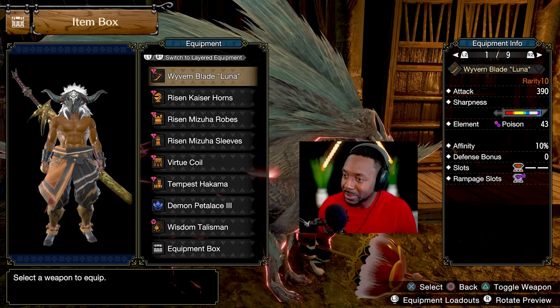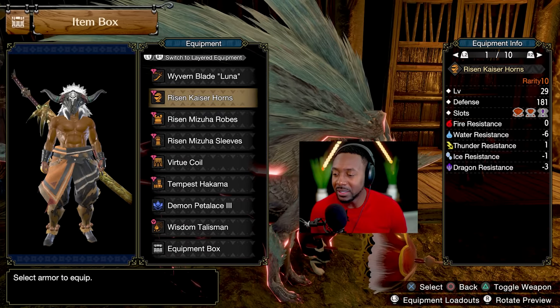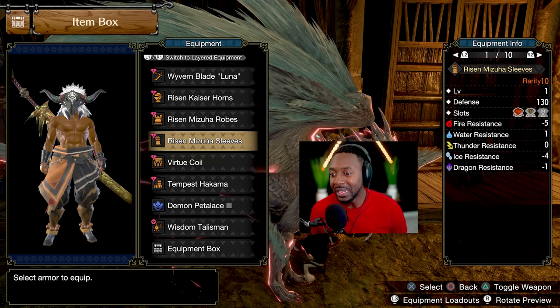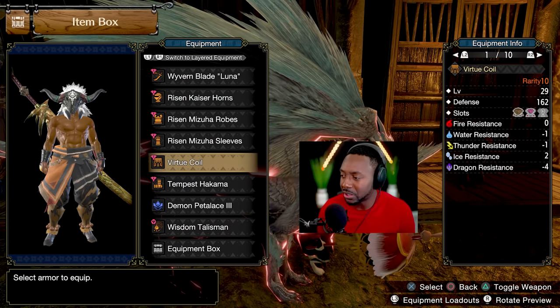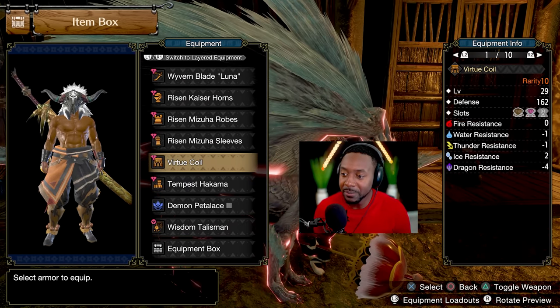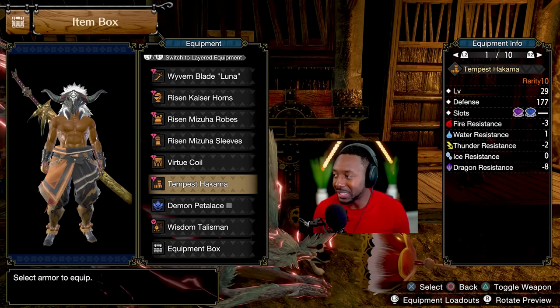To make this build possible I'm going to be using the Luna longsword because it's absolutely amazing. We're going to be using the Taostra headpiece, the Risen Chameleos chest and arm piece. I like this one from the Risen Shagaru Magala because of the Frenzy/Berserk skill you get on it, and also I'm using the new monster piece because it gives me Heaven Sent, which is absolutely amazing.